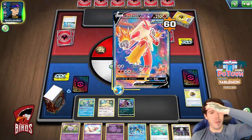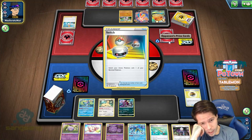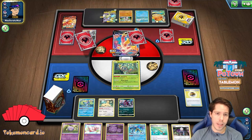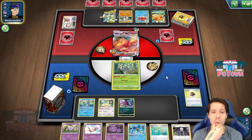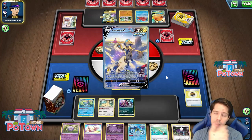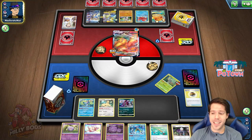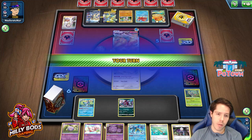We'll see what I draw off of the Roxy. No Drizzles or Swabblu down means I have very little control over what I get to do next turn. Persian does, thankfully, have retreat. I do have to be careful with Zeraora, so I will be benching Mew next turn. My opponent being down two Boss's Orders is actually really good right now. Poor Rowlet just got burned to bits — double Zeraora, double Speed Energy, very nice. We have retreat, we have the Mew, we even got a Quick Ball.